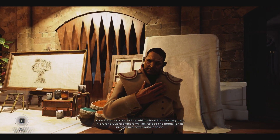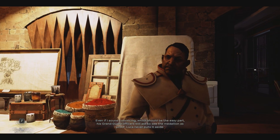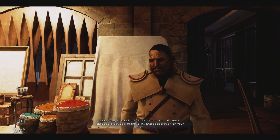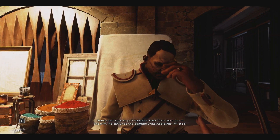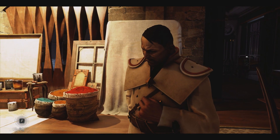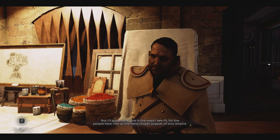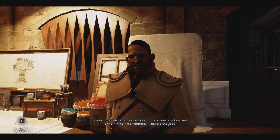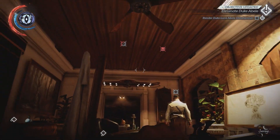The body double says: if people believed he was actually Duke A. Bell and that the real duke was the political decoy, they could have the real duke committed for lunacy — convince everyone the double finally lost his mind and believes he's the duke. He's spent years perfecting his performance, but there's a catch: the duke has a medallion he never puts aside, and the Grand Guard officers will ask to see it as proof. The player responds: 'It shouldn't take me long.' The double says once it's done he'll guide Serkonos in the ways he sees fit — not as a puppet.